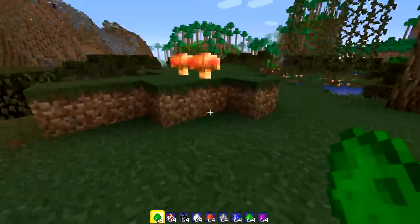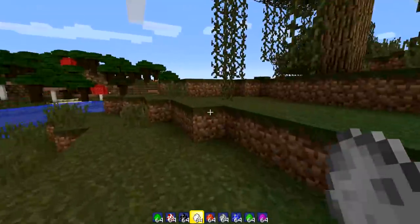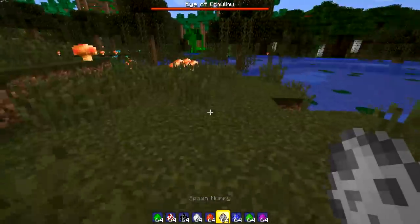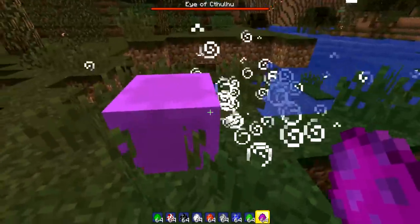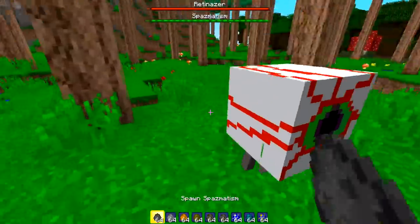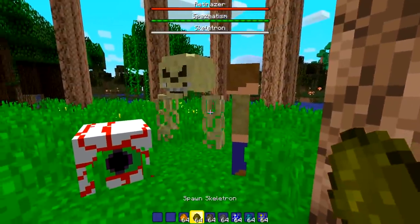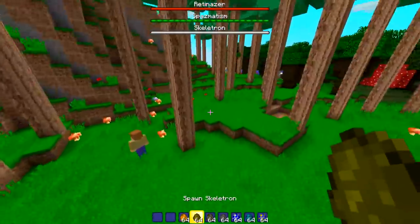Eye of Cthulhu as a boss - nice. Blood crawler - pretty accurate. Mummy - very loud. Blue slime and jungle slime - expected. Luminous slime has a cool little effect on it. Next up we have Spazmatism and Retinazer - at least they have two different health bars and look different, green and red respectively. Then the Guide - wow. Skeleton - pretty accurate, all having different health bars.